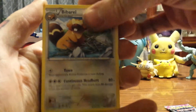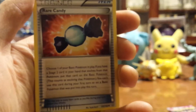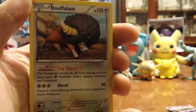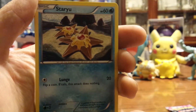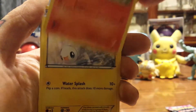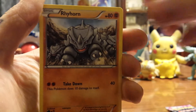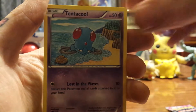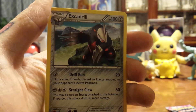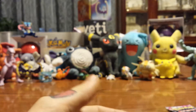Alright, we got a Bebe's Search, a Rare Candy, a Bouffalant, Staryu, Torchic, Tynamo, Rhyhorn, Tentacool, Reverse Holo Repeat Ball, and an Excadrill. Not too bad — Repeat Ball is pretty cool.